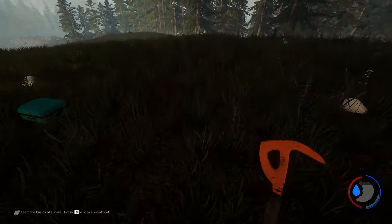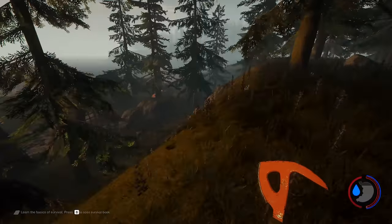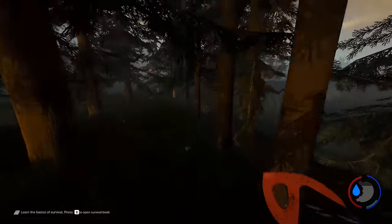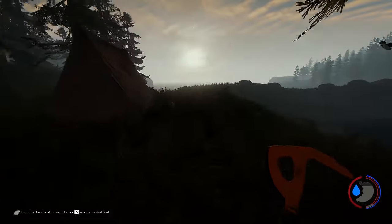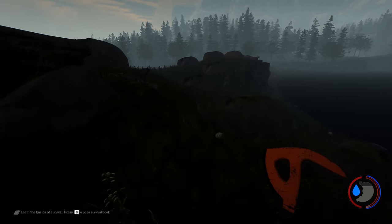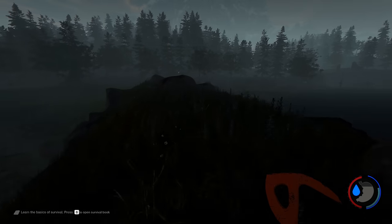Here are some more suitcases. On your left down here is a cannibal village with some supplies, and down there are some tents where you can save and sleep. Here is where the chainsaw is — I've got a video linked on how to get it in three minutes even without the rebreather. There are also two cans of fuel down there.